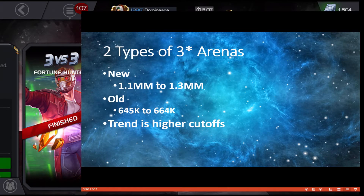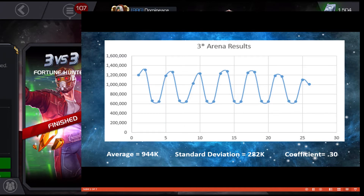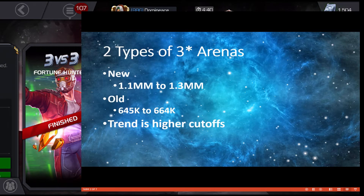Compared to the four-star basic arena, there are really two categories here: new and old champions. When there's a new hero or champion available, you can see results anywhere from 1.1 to 1.3 million. If it's an old champion, it's at the lower end — around 645,000 to 664,000. The top of the graph shows new champions, the bottom shows old ones, and the trend is higher cutoffs for both right now.